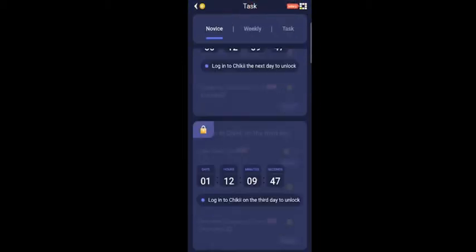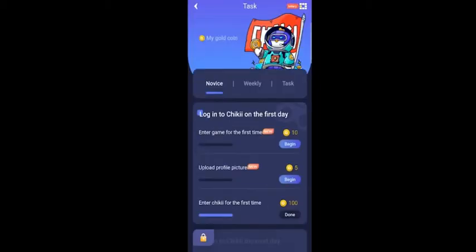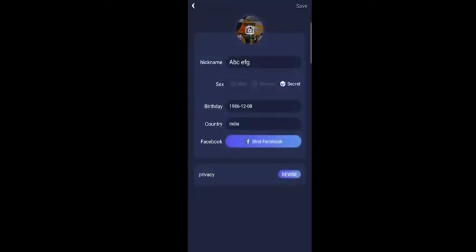There are simple tasks, and by completing these tasks you will earn coins. Let me show you how to do this — I will upload my profile picture for 5 coins. After uploading the picture, an ad will run, and you will get 5 coins after the ad finishes.